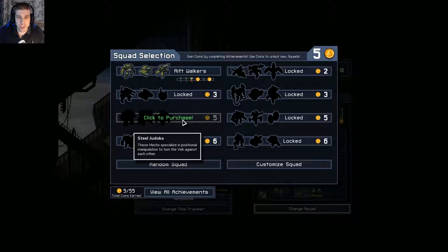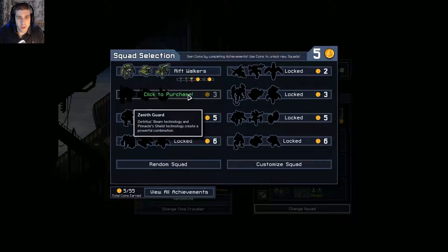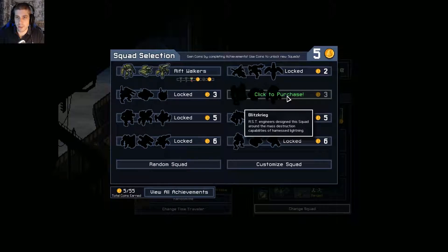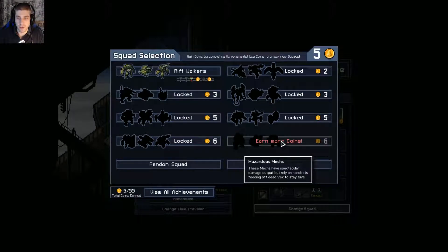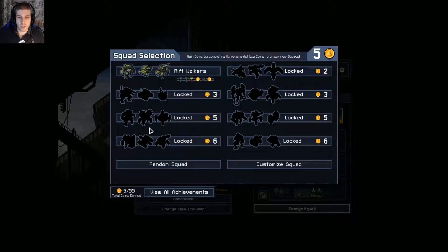Steel Judica: these mechs specialize in positional manipulation to turn the VEC against each other. That sounds pretty cool. We've got Detritus' beam technology and pinnacle shield technology — a powerful combination. RST weather manipulators allow these mechs to take advantage of smoke storms. RST engineers designed the squad around harnessing lightning. Invincible to flames, these mechs aim to burn any threat to ashes. These mechs have spectacular damage output but rely on nanobots feeding off dead VEC to stay alive — sounds like a glass cannon build. There's one that relies on a cryo launcher, a powerful weapon that takes an experienced opponent to master.